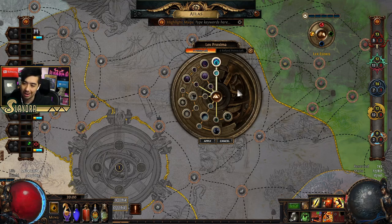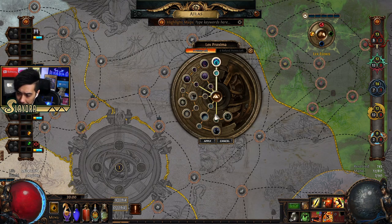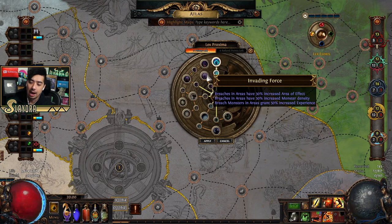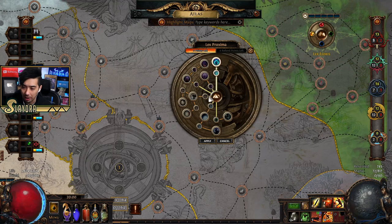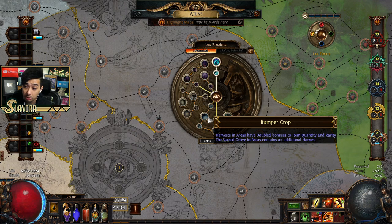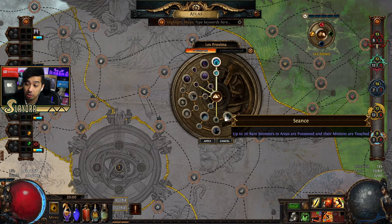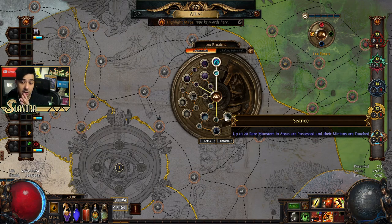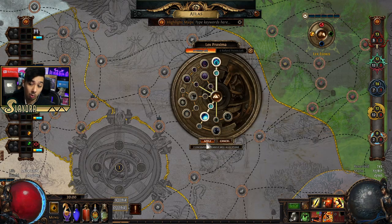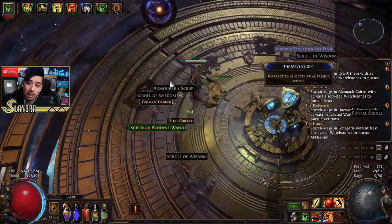I'll show you what Harvest is in a moment. With our points, we can select things like Breaches — where you touch and a circle expands outward — or Neko missions, or Harvest. There's also one that makes 20 rare monsters possessed, which can have different drop results. I'm going to put everything into Harvest. Do what you want, but that's my recommendation.